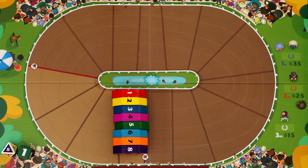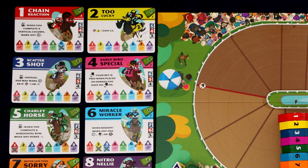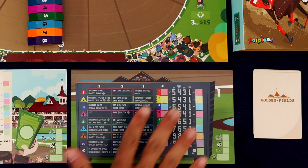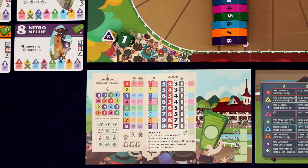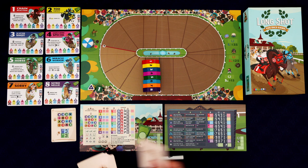Setup is super easy. Just get all eight of these horsies and put them right here behind the finish line. The game comes with three different sets of horse cards. I'm using the set that's recommended for your first play. You then want to take a random player board and the solo board. This is for Roland Wright, our AI opponent. Get your dice, a pen, and then you want to take these starting cards, shuffle them, give yourself one and give Roland one.